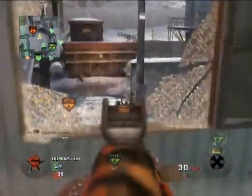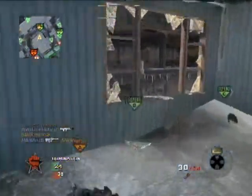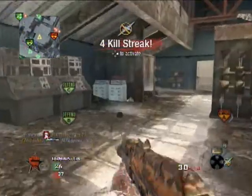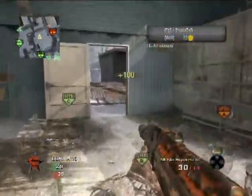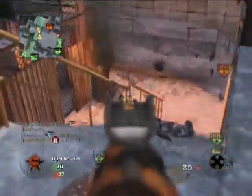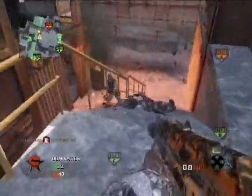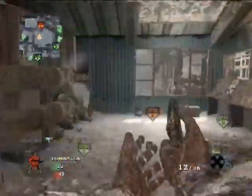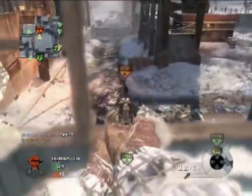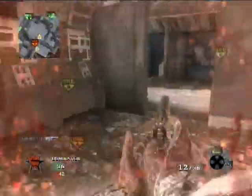Man, I gotta get back in the old grind of doing a Call of Duty commentary, I haven't done one in such a long time. So I'm just kind of rushing a little bit. My perks are ghost, sleight of hand, and marathon. This is a really great class for staying hidden and getting a lot of kills — not necessarily rushing, but staying very well hidden.